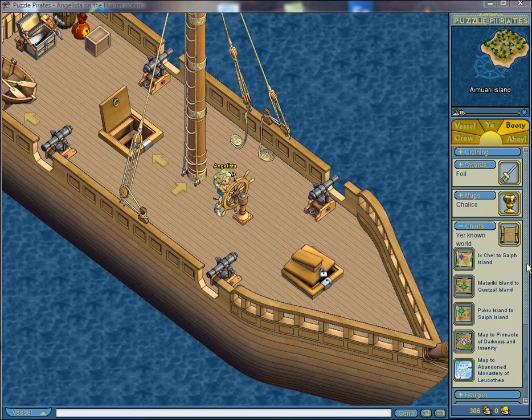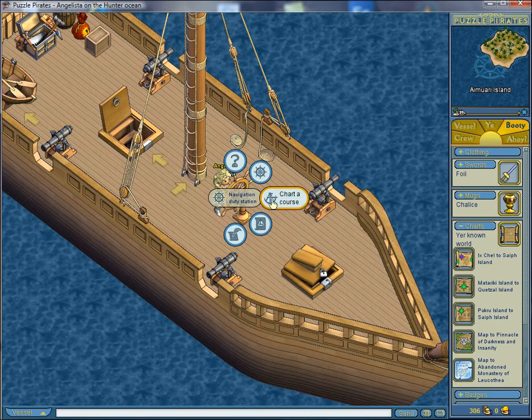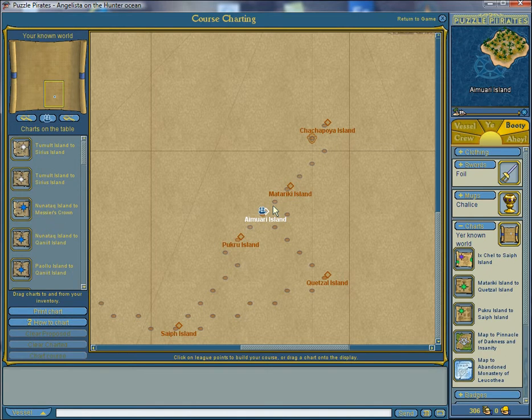Moving on to charting. Click on the helm and select 'charter course.' To chart a course you need to have the maps in your booty or on the charting table. Any maps won will automatically go on the charting table, as seen here to the left. If you want to go somewhere and don't have the maps, you can ask a crew member or a hearty if they can chart from here to there. If they can, invite them aboard. If it's a friend outside of the crew, they'll need to be given the navigate order to be able to chart.